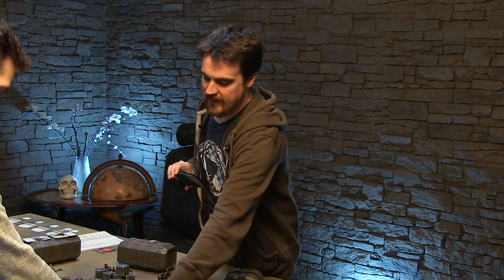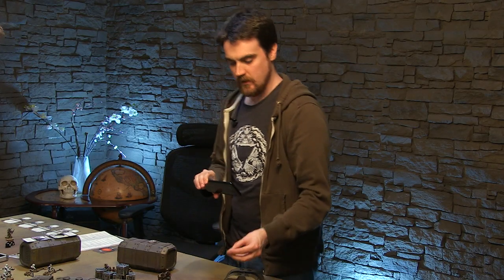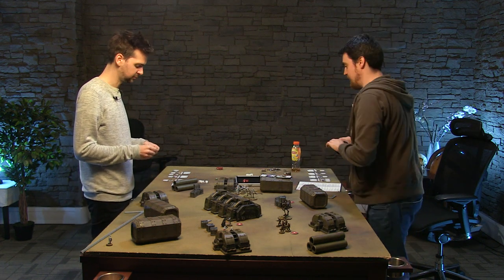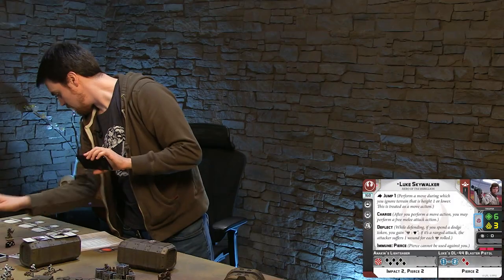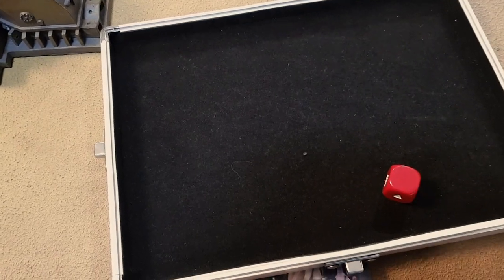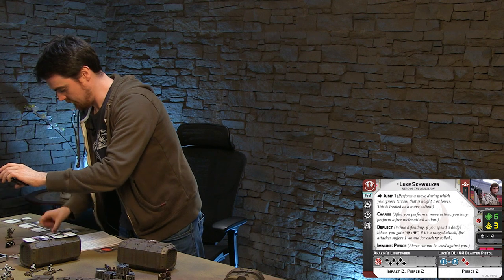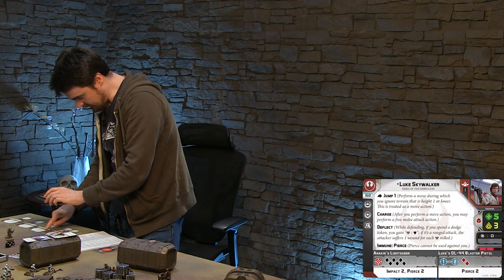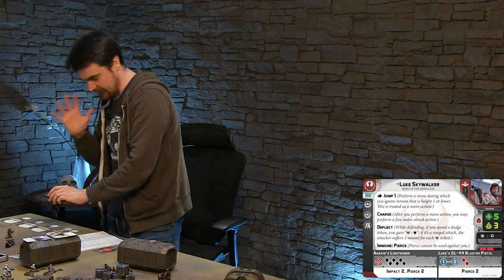You're not trying to kill me - you're trying to capture me and turn me to the dark side, right? Exactly. So I'm going to spend my dodge token to remove one of those, and then I make a save on a red dice. Nope - so I take a wound, one wound. How many wounds does Luke have? He starts with six, so he's got five wounds left.